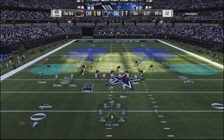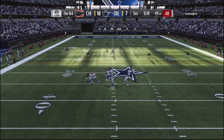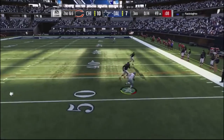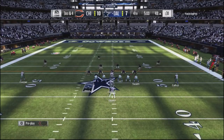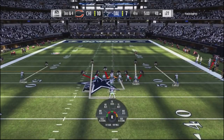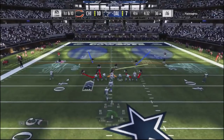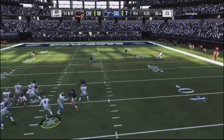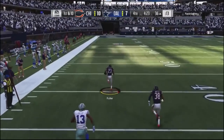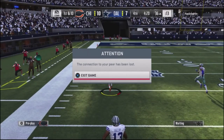He runs the ball right up the middle. I come into cover two out of the 52, with yellow zones taking away his reads. I send the dogs after him and he takes off scrambling — I stop him short of the first down. Third and fourth situation, I go man version of the 52 blitz to give a different look. He hits a deep end route — a perfect read — but he threw right into my coverage and that's it. He didn't want to finish the game out. Subscribe and support, guys — I really appreciate it. I'll be rolling out more gameplay with this Carolina playbook coming up soon.